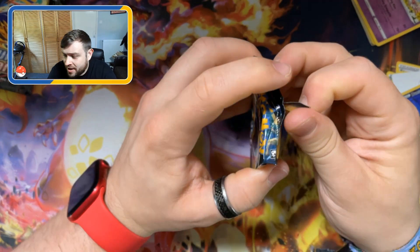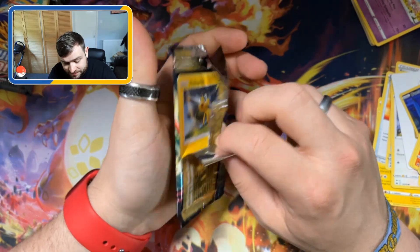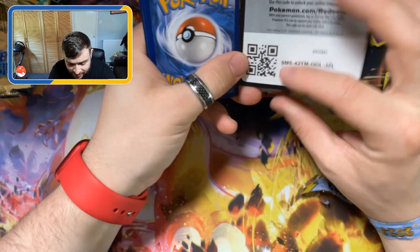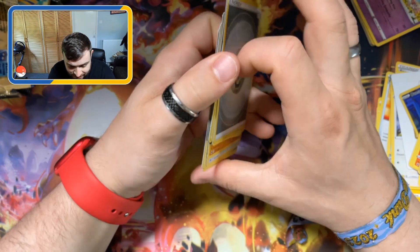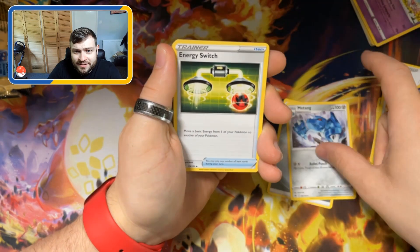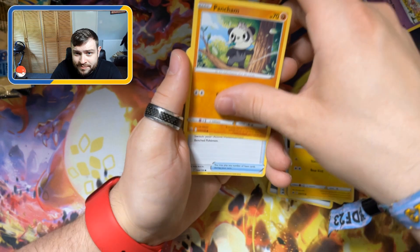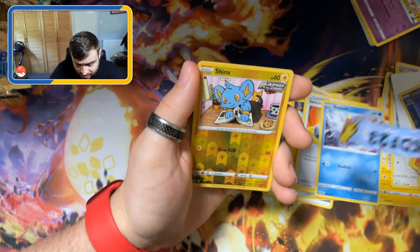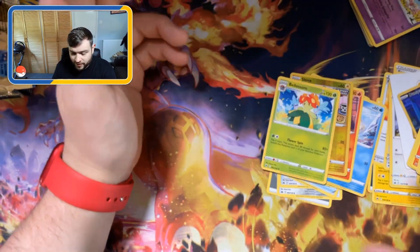Last pack magic — can we do it? Can we pull that Chase card? We've got a hit from every pack so far in this box. A Metang, Energy Switch, Trekking Shoes, Pancham, Switch, Snow Runt, Lavastar, Reverse Holo Shinx. And... nothing. A Bell Lossom. We didn't get the Chase card.